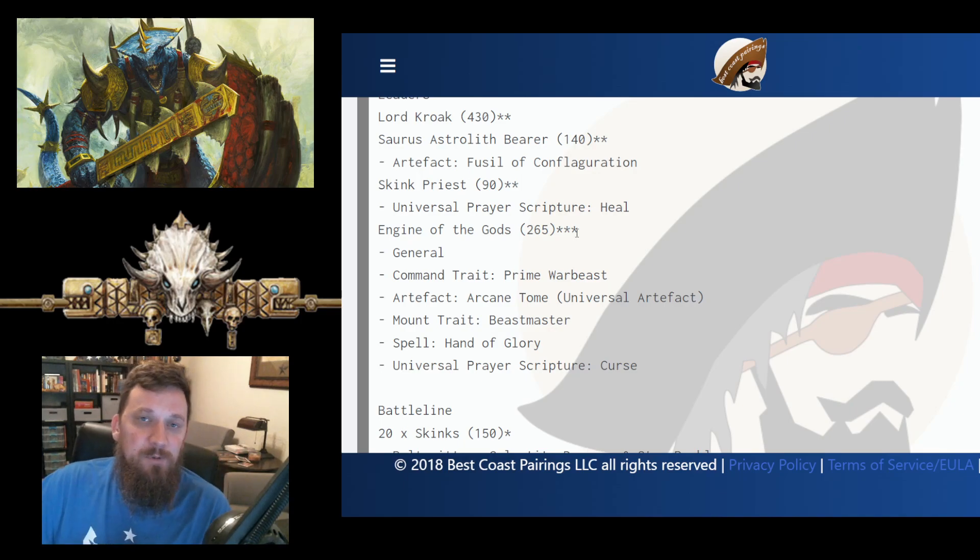Kroak and Astrolith pair very well together to give you longer range on all your spells, pluses to your cast, and a ward save. The Skink Priest goes awesome with either the Engine or all the Bastiladons to give them pluses to their saves, run, shoot and charge, plus one to hit — all that kind of good stuff. The Engine of the Gods as general is important because with the Arcane Tome it becomes the Skink Wizard Vassal for Kroak. This is a key piece to the army.